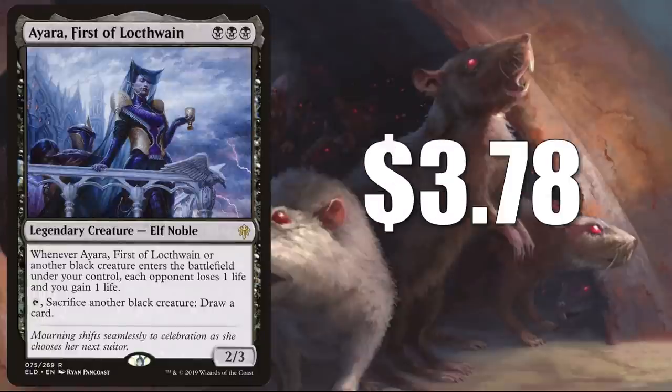Most of the cards we see today are black. The last one is a land, but we're going to look at all the black cards in alphabetical order. This is Aara, First of Lockthuane, at $3.78. This does not have the rat creature type, but it is a good support card nonetheless. This is a popular card generally in Commander, and you do see this in Marrow-Gnawer builds, but also many others, including a newer build, Toxrula Corrosive. The first ability impacts all opponents, making it ideal for Commander. The second ability lets you draw a card, which is always good to have.